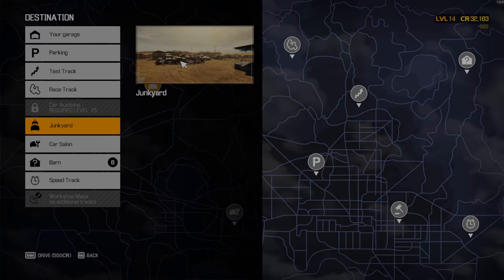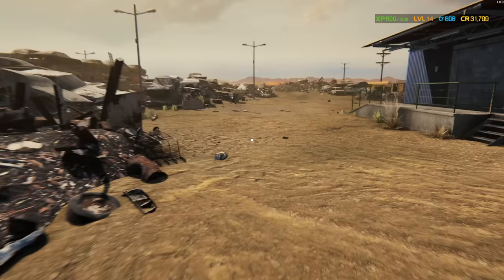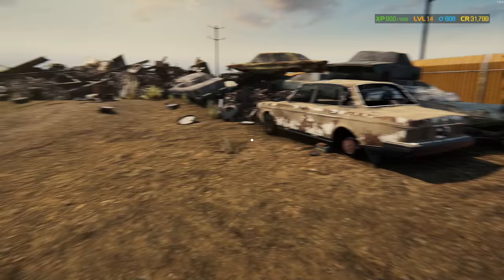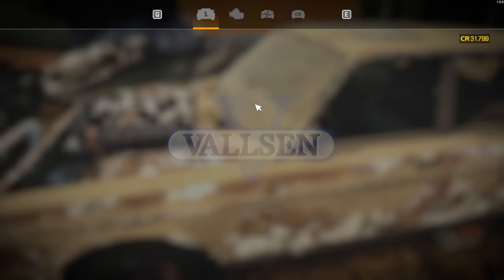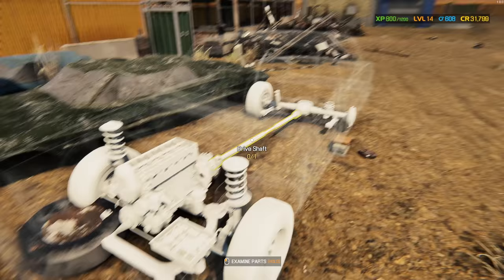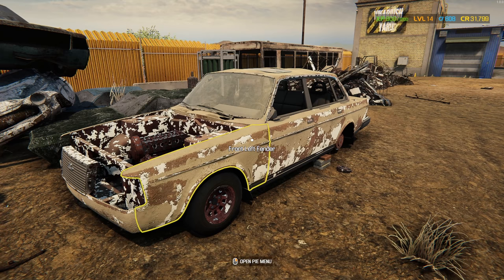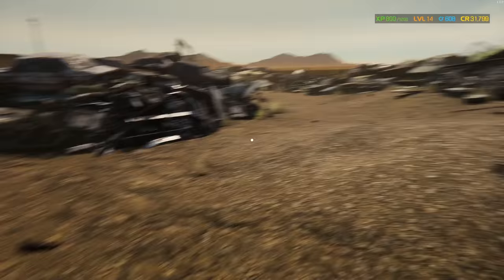We're going to head over to the junkyard to find something to work with. Since we're light on cash, our goal isn't to find a car we can completely restore — we just want to bring it back, increase the value of the car from the junkyard state to something more than what we paid for it, and then sell it off. It does cost 500 credits to come over here, so I had $32,299 when we started and we're now down to $31,799. You can only repair pieces that are 15% or greater in condition, so the amount of pieces you'll be able to fix will vary.